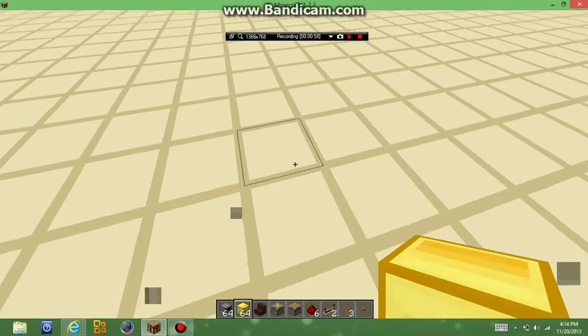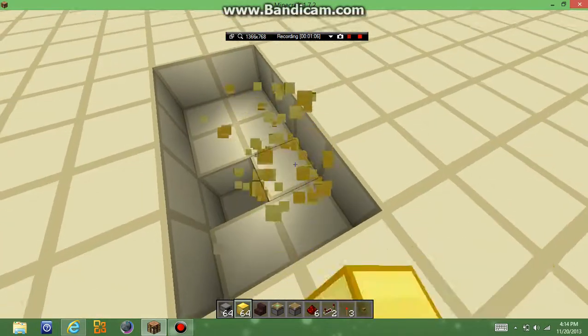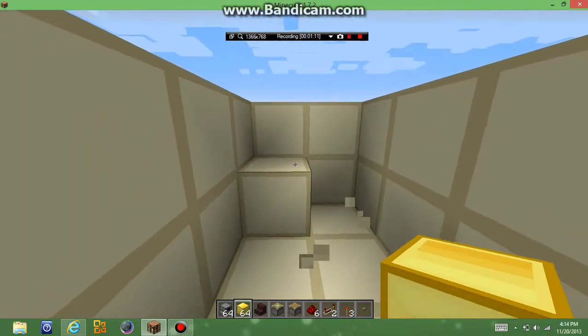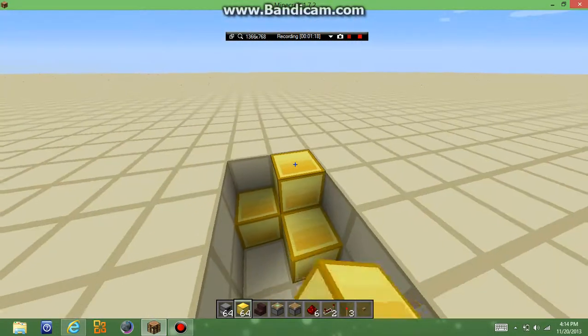So what you're going to want to do first is dig out a hole like this. You guys remember this from the first video, but in that one I never actually showed you how to build this thing. It should look something like that. Then what you're going to want to do is put blocks — something like that.